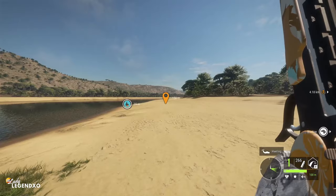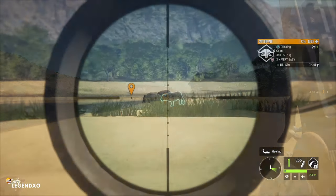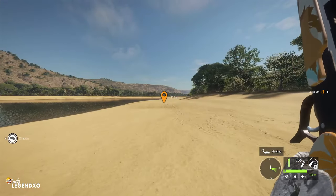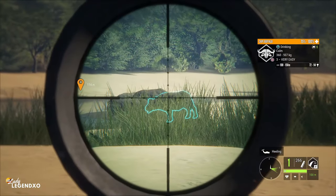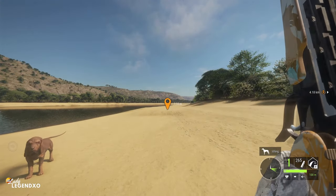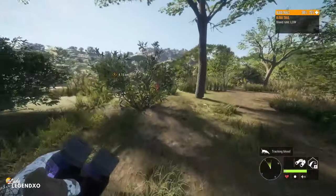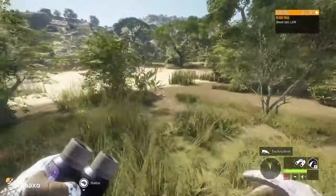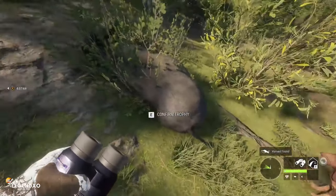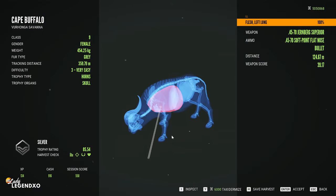Now we are going to try the new Jernberg. It zeroes up to 200 meters and is also included in the high caliber weapon pack. It only has one shot and zeroes in at 50, 100, and 200 meters. We're going to zero to 100 and see how we do. Here we go — we got a vital and already the Cape has dropped down to 50%. He went 125 meters. Holy — we got a left lung shot. Not a lot of penetration, but it definitely did the job. That was from 124 meters.